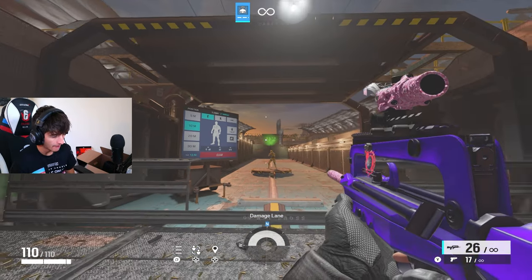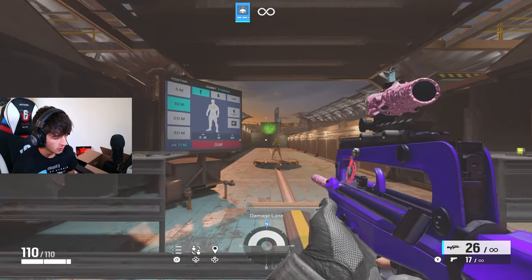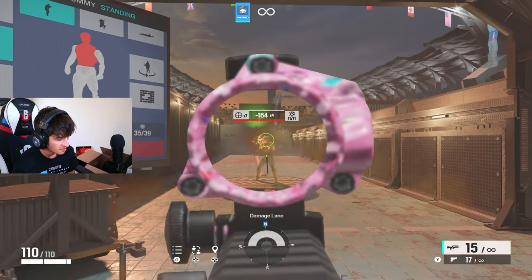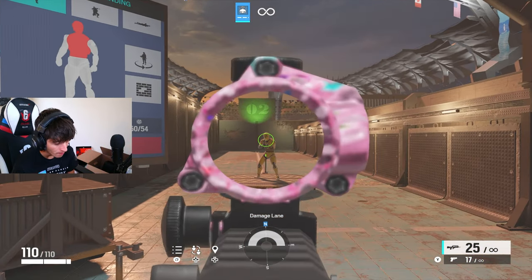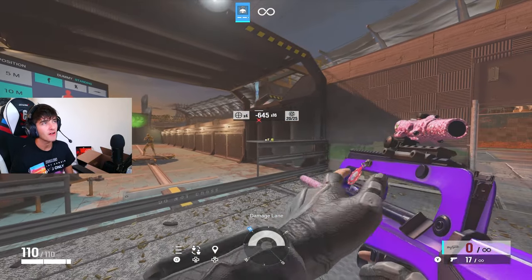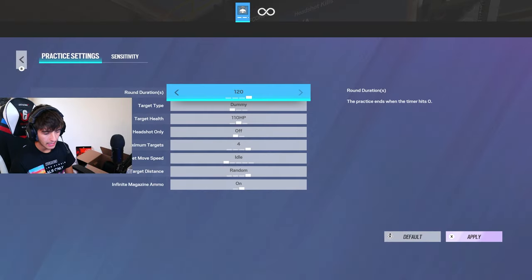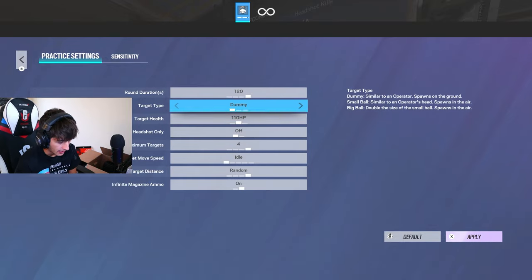If you're not a free-for-all type person or you don't have time, you can come into the regular shooting range, which is really good for just seeing your recoil control. You can sit there and just keep practicing shooting at it. This is me on Twitch with the extended barrel — no flash hider or anything. It's not too bad, it's all vertical. All you have to do is pull down; there's very little horizontal recoil. Another thing you can do: put the dummies at random distance and set it to four targets, maybe 120 seconds.